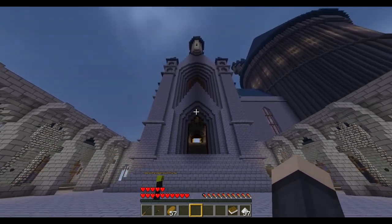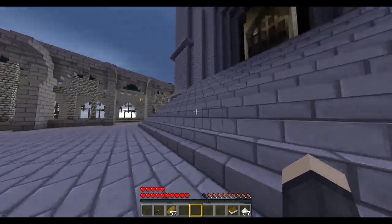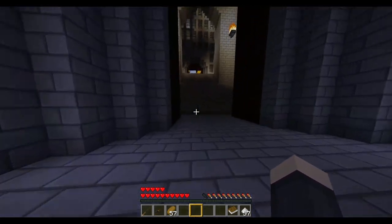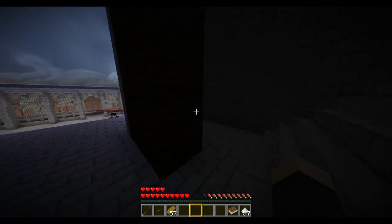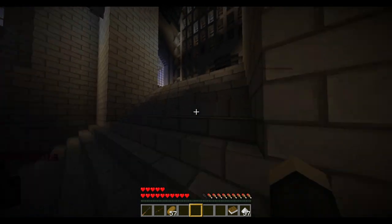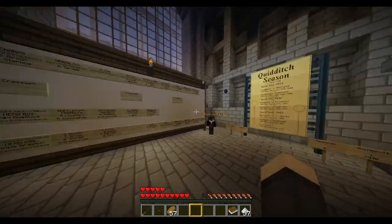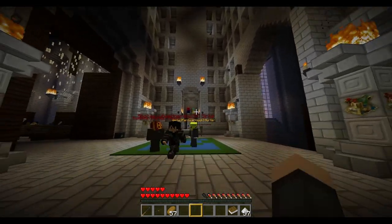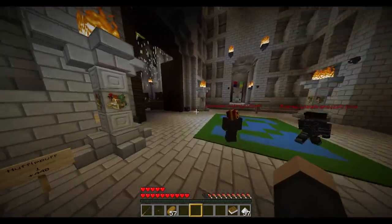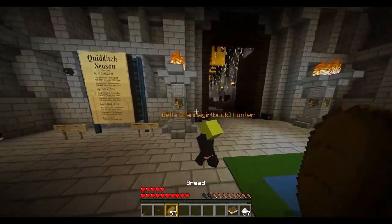This is the giant Hogwarts building, and here are the giant gates that can be opened and closed — not by me. Here is the entrance hall. What you want to do is type /sethome gh here so you can return easily — gh stands for great hall.